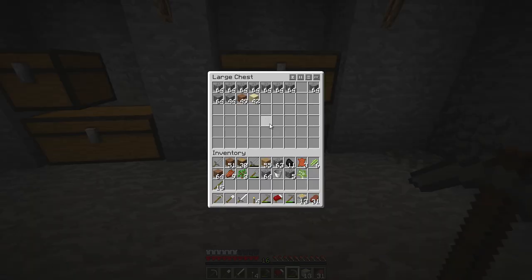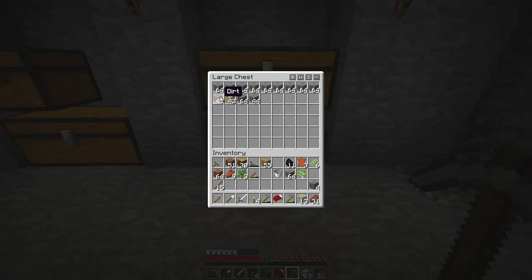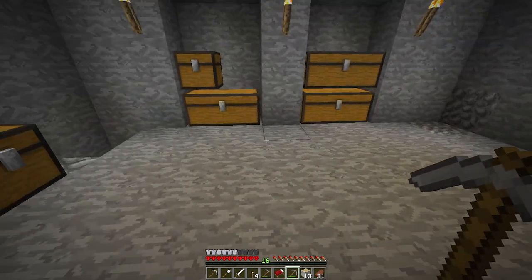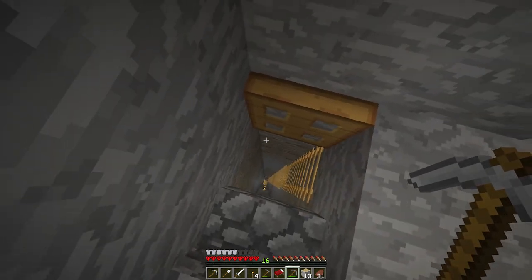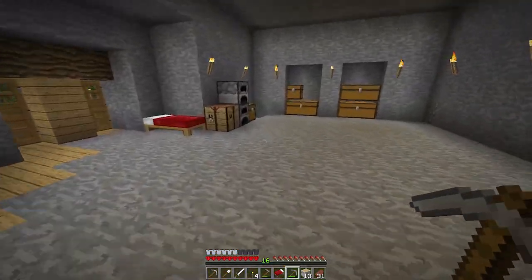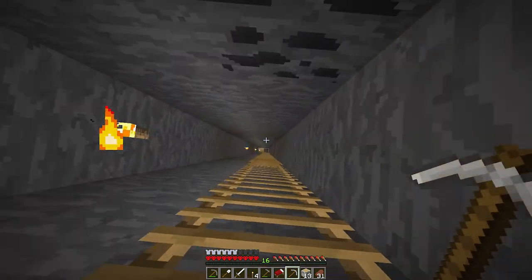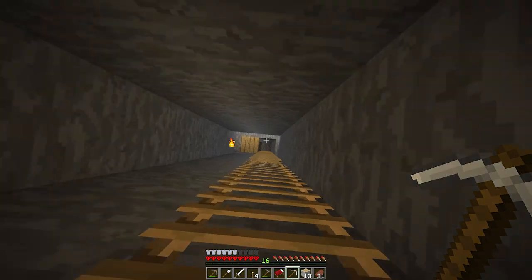We now have a storage area. Over here will be for worthless blocks — I'll start separating cobblestone from dirt, sand, and gravel. I'll probably have a room underneath this floor as a storage room with chests all around. Anyway, I'm going to go mine for some more iron, burn through this stone pick, and then start working with iron more. I'll see you guys for episode three — if you like this series, give it a thumbs up, and if you're new, hit subscribe!